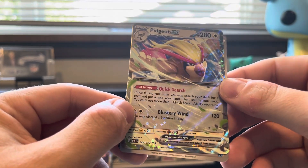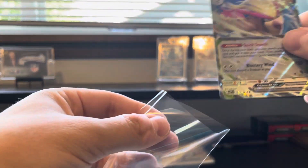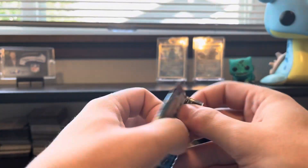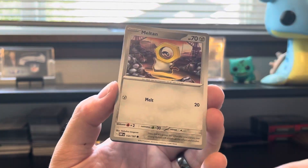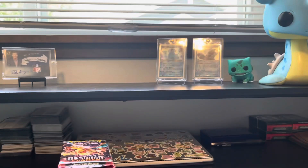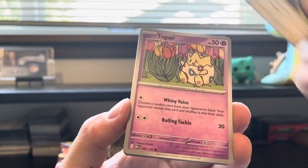Tadbulb, Numel, Mawile, Toedscool, Charmander reverse — we have a Zinniah reverse and a Pidgeot EX. Pidgeot EX: once during your turn you may search your deck for a card and put it into your hand, then shuffle your deck — you can't use more than one Quick Search ability per turn. Blustery Wind for two Colorless does 120 and discards a Stadium — that actually seems decent. Also, there are so few trainers in this set — maybe 11 or 12 total, with Scizor holo and Arvin. I thought Arvin just got a card.